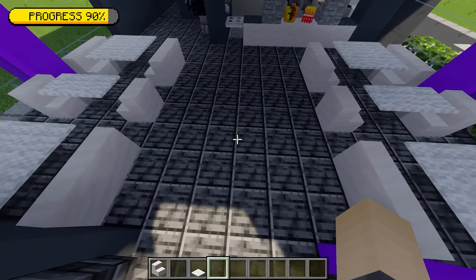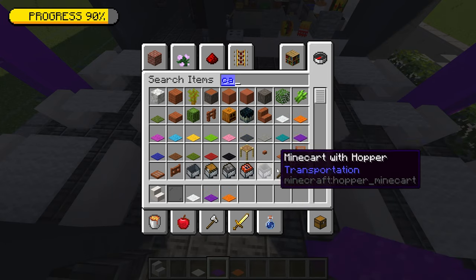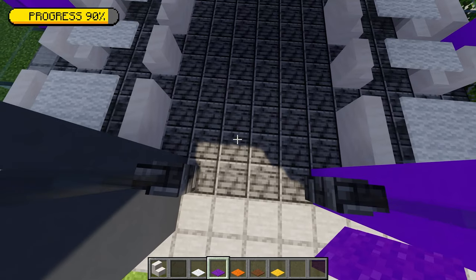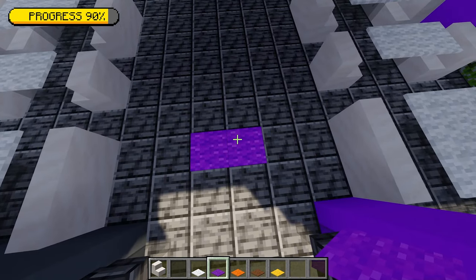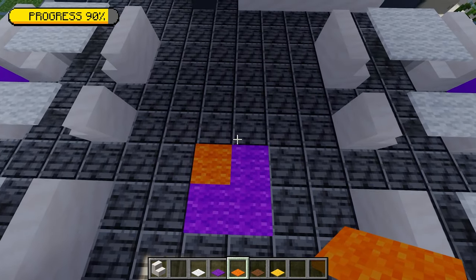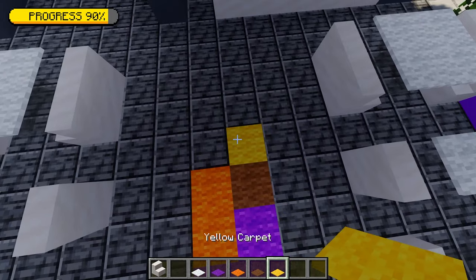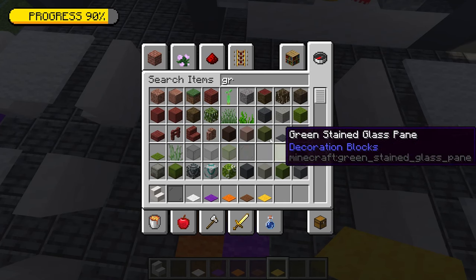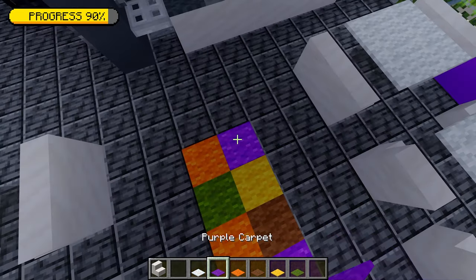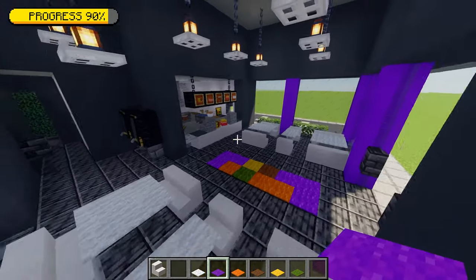Next I'm going to show you how to create a little taco rug. For that I need purple carpet, orange carpet, brown carpet, yellow carpet, and also some green carpet. Starting from this point, placing two purple to begin with, then one purple on the right, orange next to that, orange on the left, brown on the right, yellow on the right, green on the left, orange on the left, purple on the left, and finally two more purple to finish that off. That'll give us our little taco rug.